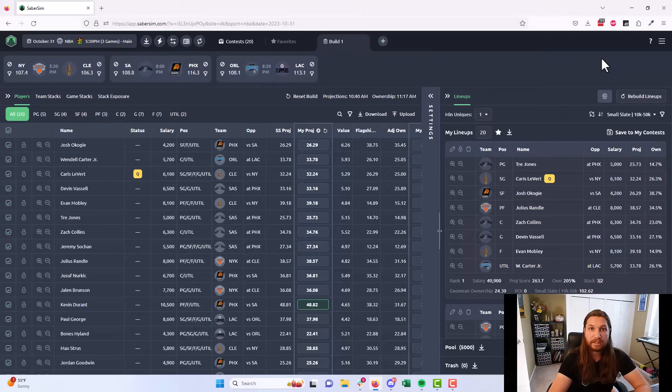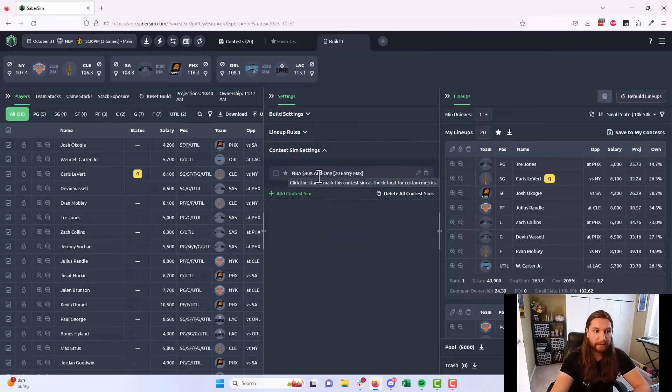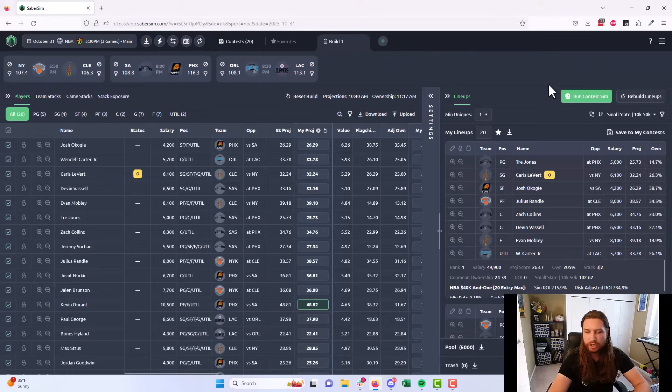However, if you're on the Ultimate plan, this is when you'll want to run your contest sim. Go to the settings menu, open contest sim settings, check the contest sim we saved, and click run contest sim. What's happening is we take each lineup from our pool of 5,000 and ask: if we played each into this exact contest tonight, what happens 100,000 times? This is a precise and accurate way of determining the best lineups to play — instead of intuiting ownership, correlation, and upside, it goes straight to the source. If you're on standard or pro, Saber Score will do a great job; if you're on Ultimate, use contest sims.